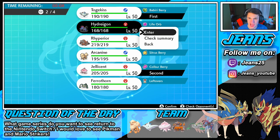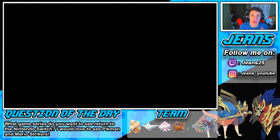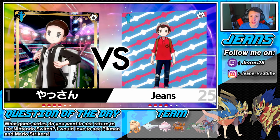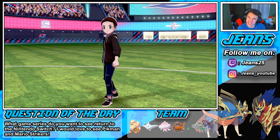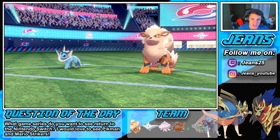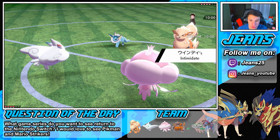Togekiss and Jellicent in the front spot again, bringing Hydreigon back with the Life Orb, and Ferrothorn with Leftovers. Ferrothorn can do some work on a few of these Pokemon — rocking Gyro Ball and Leech Seed, which is huge. If we can get that Leech Seed set up with the Leftovers, health keeps boosting and we go into Protects and do all that good stuff. He's going with Arcanine and Vaporeon — I'm fine with that.